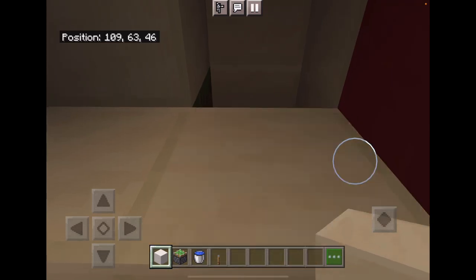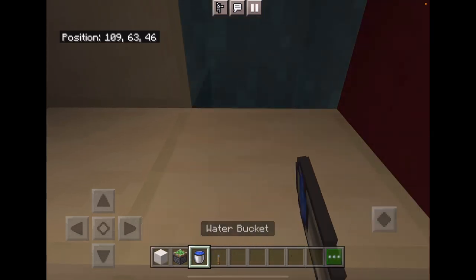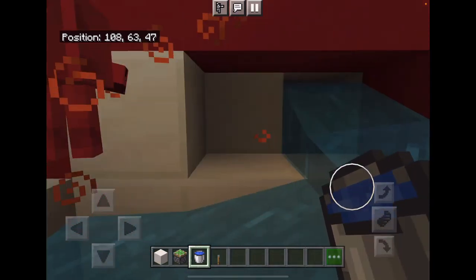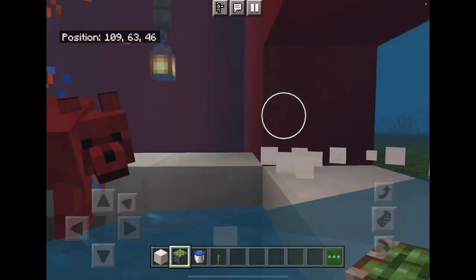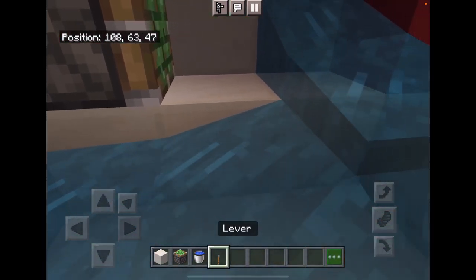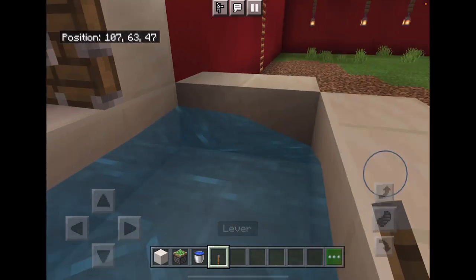So then you need to fill it with water, but then you need to go put this here, put a lever here, and boom, you got a working faucet.